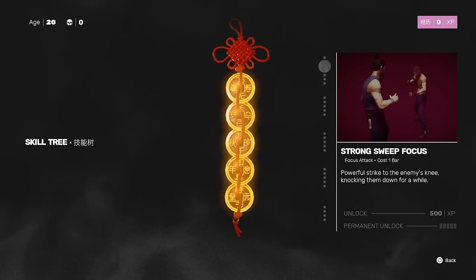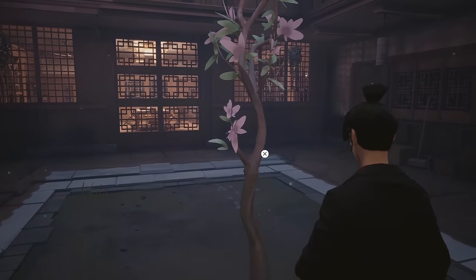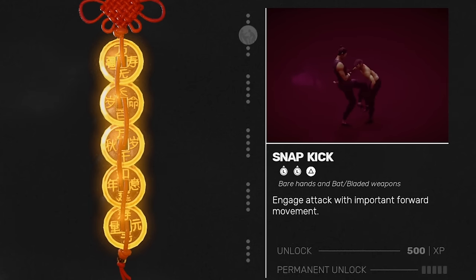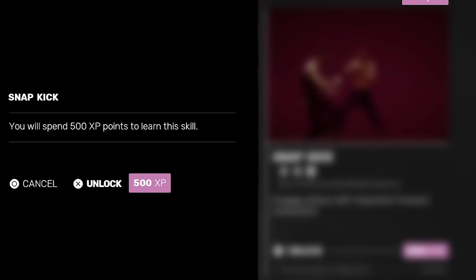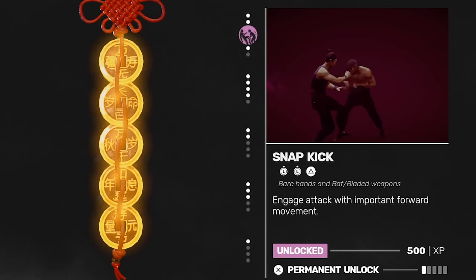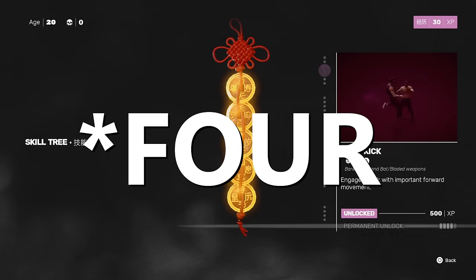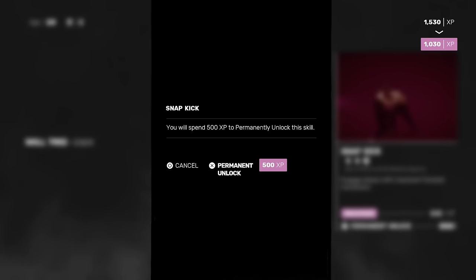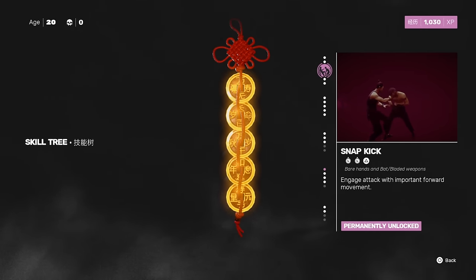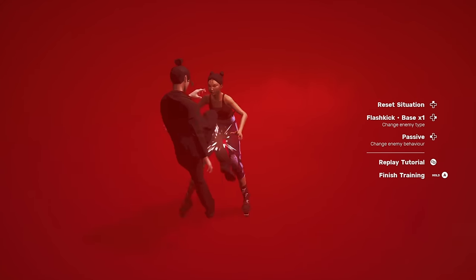XP can also be spent on unlocking skills, which can be done at shrines, during the resurrection screen after every death, and at the skill tree in the hub area between levels. Let's look at one upgrade: Snap Kick. It costs 500 XP, and with the input forward-forward-heavy, you can perform an advancing kick great for starting offense. This upgrade is not permanent — it goes away if you restart a level. If you want it permanently, you have to invest 500 XP into it five more times, and then you have it forever.